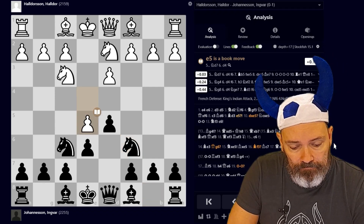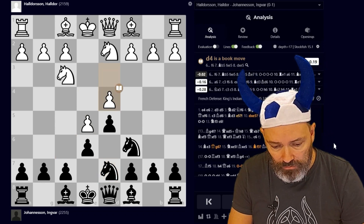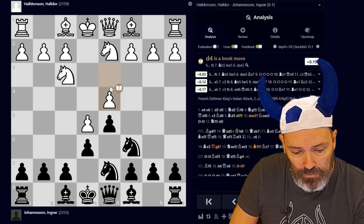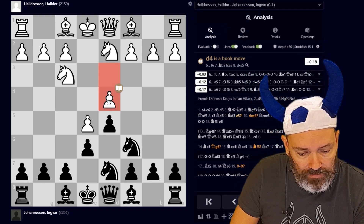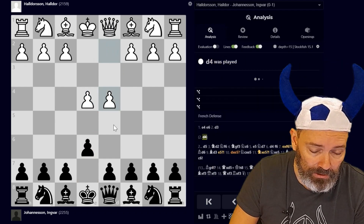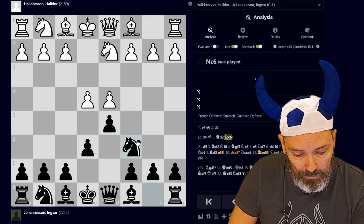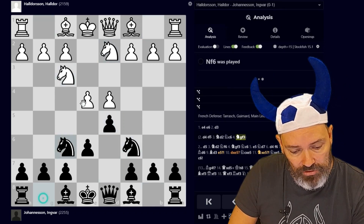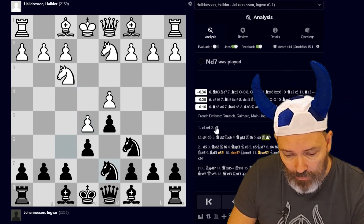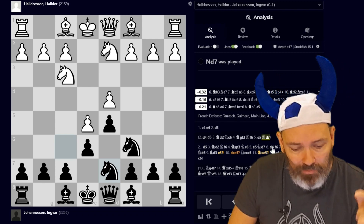But he went e5, Nf7, d4. So now we have a position where I want a move compared to a line in the Tarrasch, because white took two moves to play d3 and then d4. In the standard line, if white goes d4 immediately: d5, Nd2, Nc6, the key Korchnoi variation — you get the same position after e5, Nd7, except now it's white's move. In the game we're looking at, it's my move after d4.